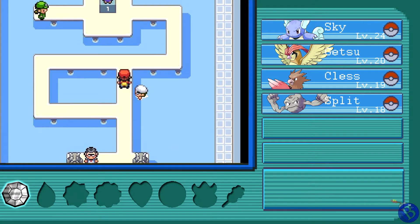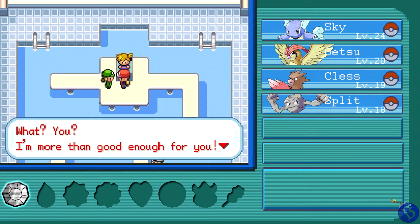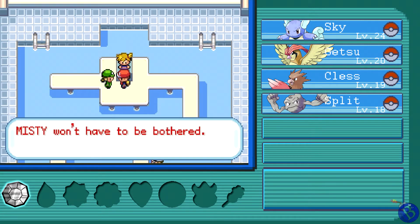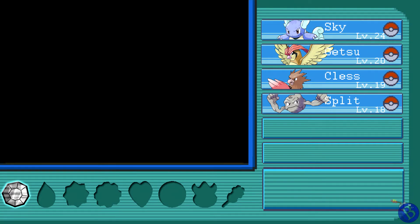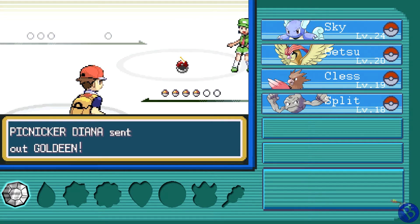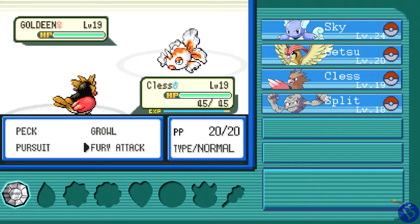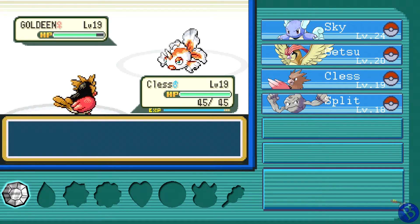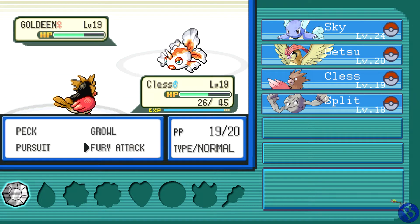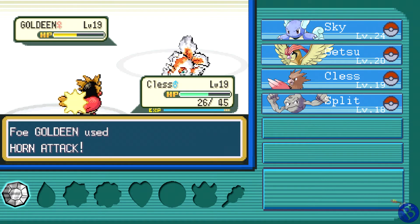Let's go take on that other trainer — gotta get all the experience we can get if we're gonna keep everyone alive. A level 19 Goldeen! Clest is definitely gonna level up off this one. Fury Attack — just gotta keep pecking at it, keep scratching at its eyeballs. That Goldeen's huge, it's gonna take up a lot of room in Clest's stomach. That barely did a thing!